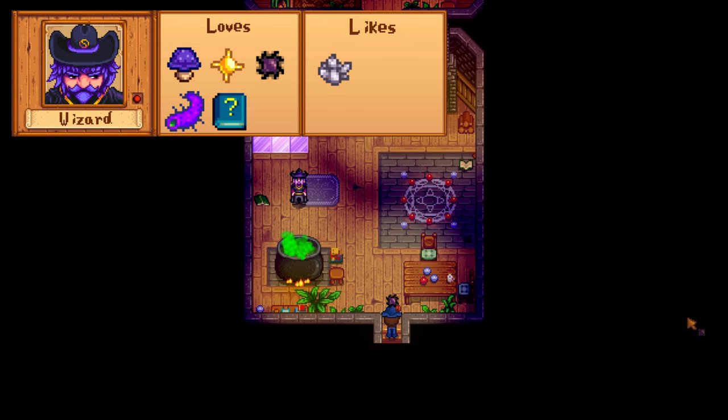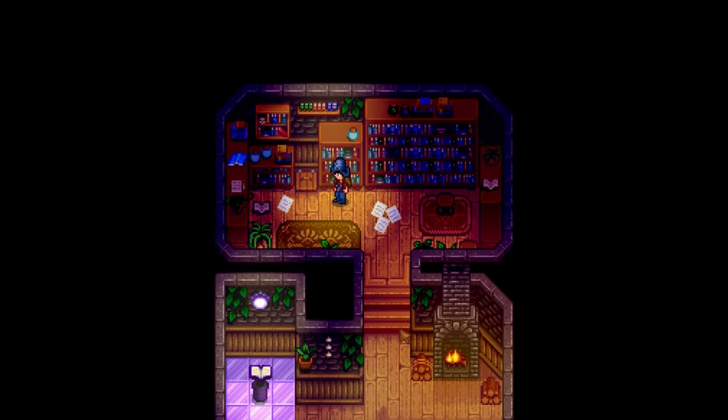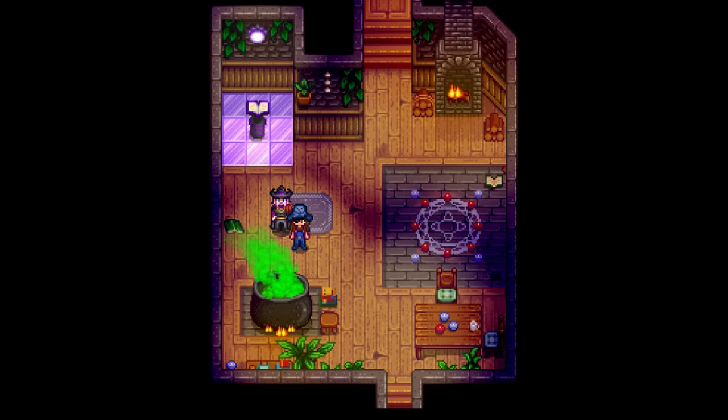The last villager is the Wizard, aka Rasmodeus. His loved items include purple mushrooms, solar essence, super cucumber, void essence, and the very rare Book of Mysteries. If you don't have any of these, he's also a quartz enjoyer. After 4 hearts you get access to his basement, where you can use the shrine of illusions to change your appearance. He has a chance of sending gifts like fire quartz, jade, frozen tears, and purple mushrooms. His birthday is on Winter 17th, and you can always find him in his tower.